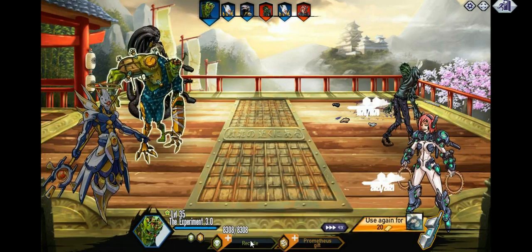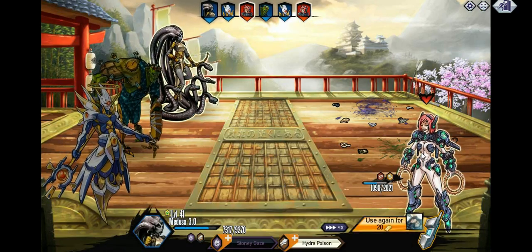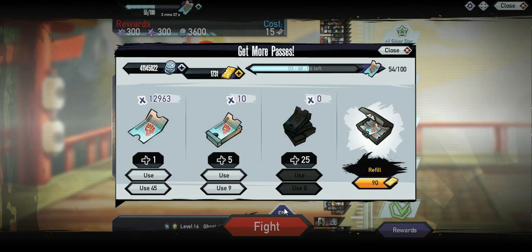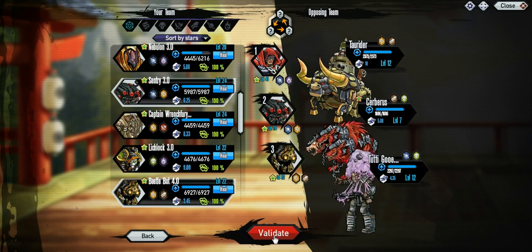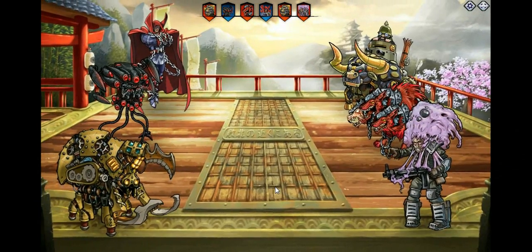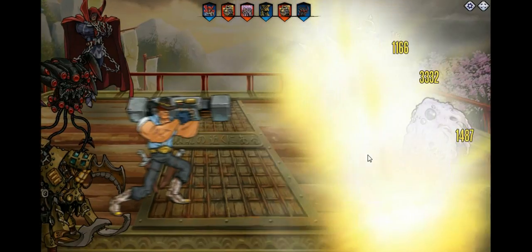Hopefully you guys saved up enough for this one. There should be one or two more zodiac packs — I think there are 12 mutants total and they've already had three packs, so I think there's just one more left, which would cover all 12. So far they've all been 1900 gold, so I'm guessing the last one will be 1900 as well. I'd save about 2500 just in case. It might come out beginning of next year or so — definitely start saving for that because you're going to need all 12.